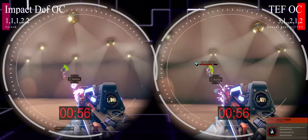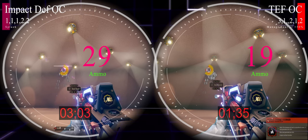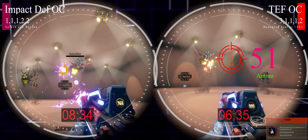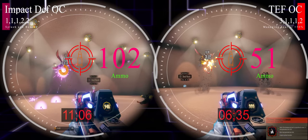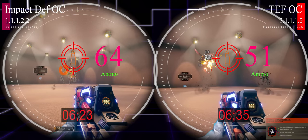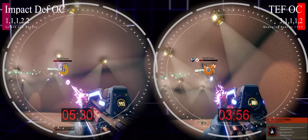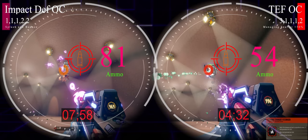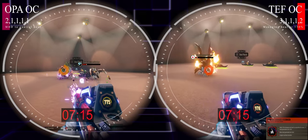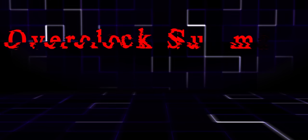Against an acid spitter, Thermal Exhaust Feedback beats Impact Deflection handily on average, and against three tri-jaws TEF absolutely annihilates Impact Deflection in both time and ammo. Even when I grouped targets up for Impact Deflection's splash to help, it was only fractionally quicker but still consumed more ammo. TEF also takes down a menace with less ammo. Against a horde at 25 meters where OPA had beaten Impact Deflection, TEF wins on time and is only 3 ammo more.